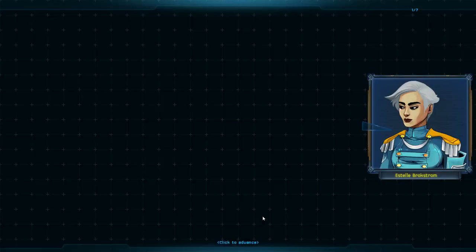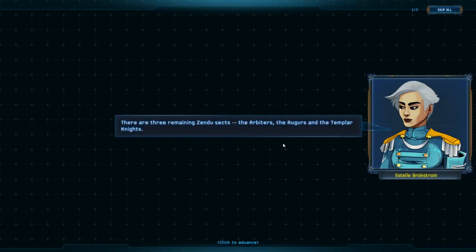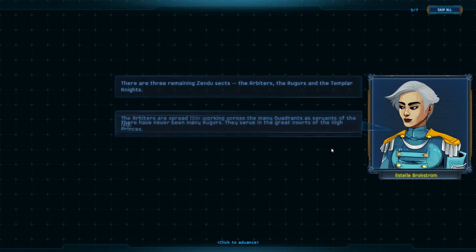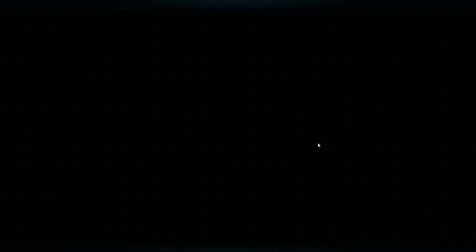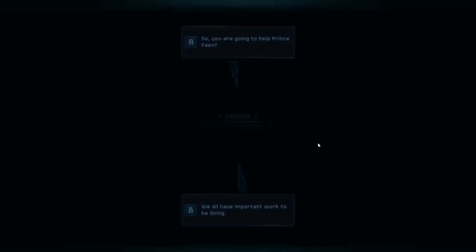We ask are there many Zindu left. There are three remaining Zindu sects: the Arbiters, the Agurs, and the Templar Knights. The Arbiters are spread thin working across many quadrants as servants of the law. There have never been many Agurs — they serve in the great courts of the High Princes. The Templar Knights have borne the brunt of the Troubles. They've always been on the frontiers of the Guild War. After the Exodus they bled to protect the new colonies, but the Alzean campaign cost them the most. But now is the time to rebuild if the quadrants can only find a moment of peace.